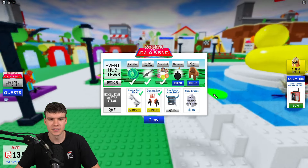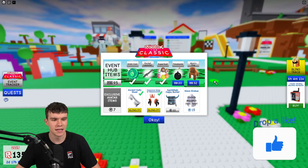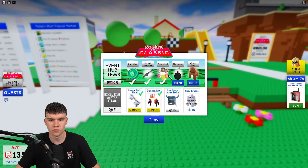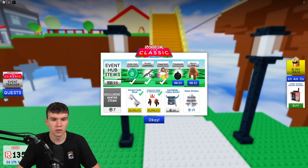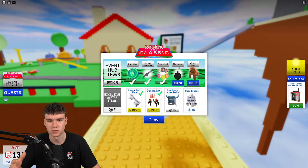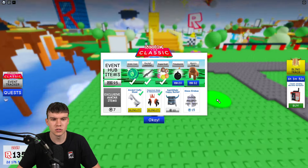If you go to the event tracker, tokens are really what we need to get the items. Ticks don't matter as much — they're used for buying things inside this Classic Hub and you can't use them outside of Roblox. Unlike ticks, token items are actual avatar items that you can use and keep for your avatar, which is quite cool.